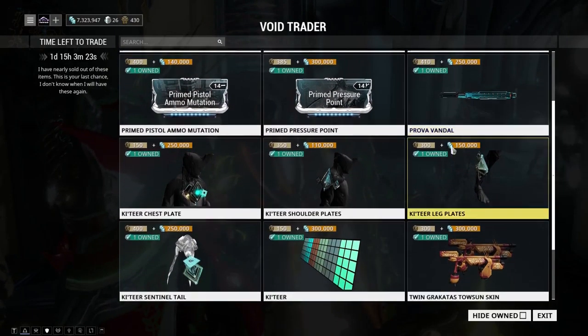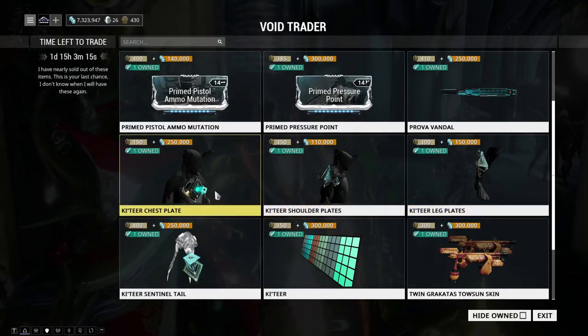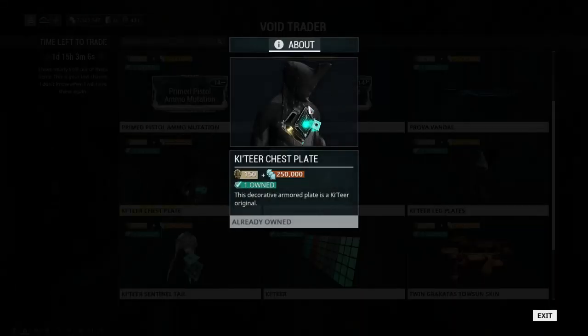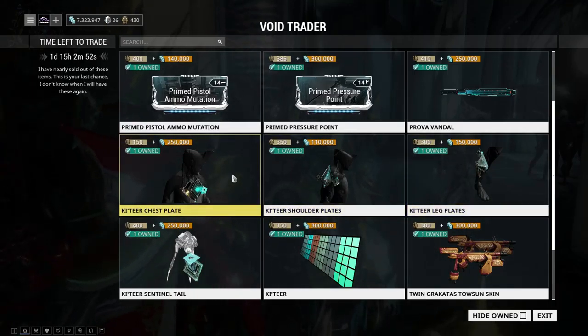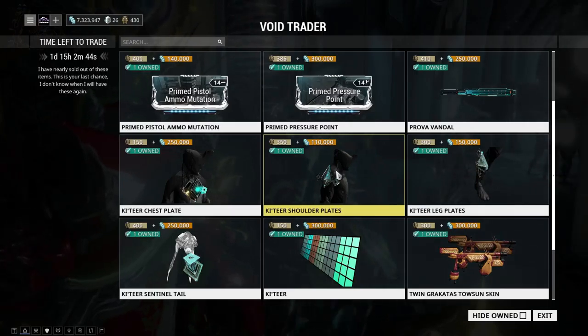We have the Couture armor set, now showing up as a whole — the chest plate, shoulder plates, and leg plates. I'm a huge fan of the Couture armor series because of the angular design aesthetic that Couture employs. I really like it, but I'd say don't prioritize it if you're a new player — you should be focused on getting your mods first. The armor sets will always be in rotation, so nothing to worry about if you miss out.